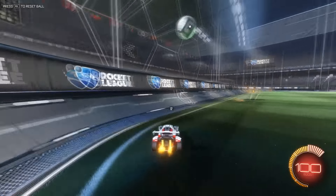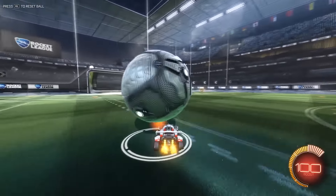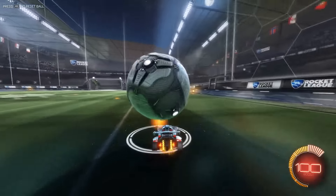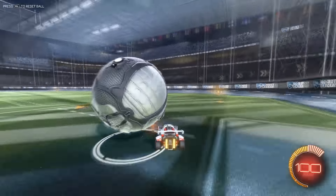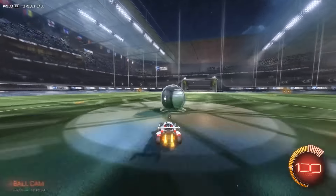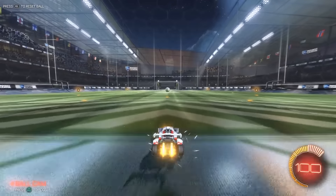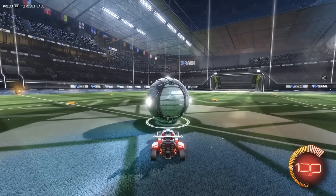Sometimes you don't have time to do a bounce dribble or you don't want to go that slow — that's where flicking comes in. When somebody is constantly challenging you very early and the bounce dribble isn't working, the flick is great at getting good height on the ball. You can flick it over somebody and chase it down, or flick it directly into the net. But to flick, you need to be able to keep the ball on top of your car.